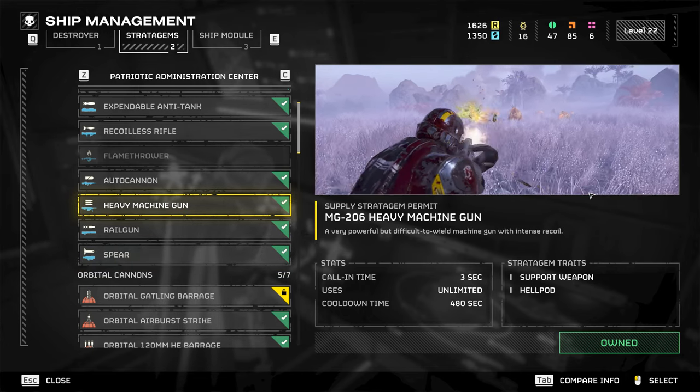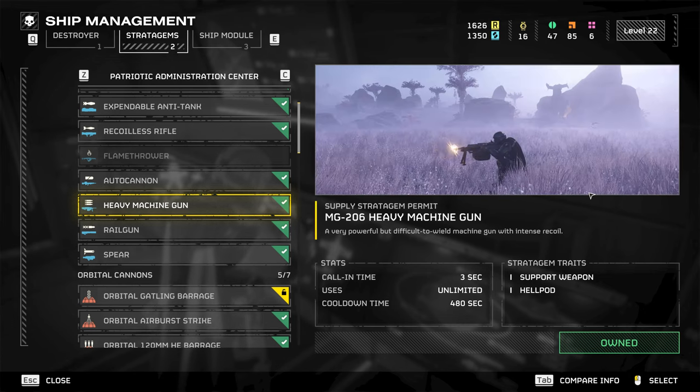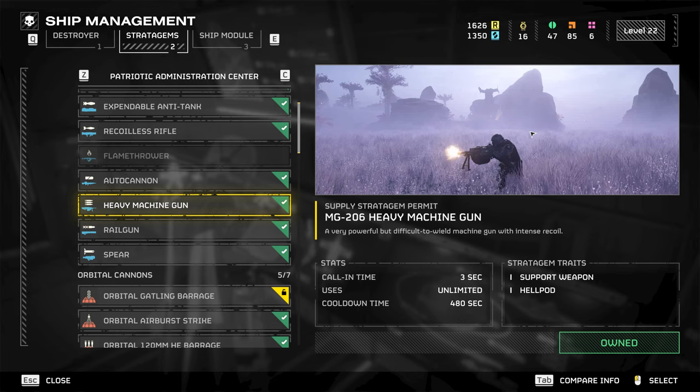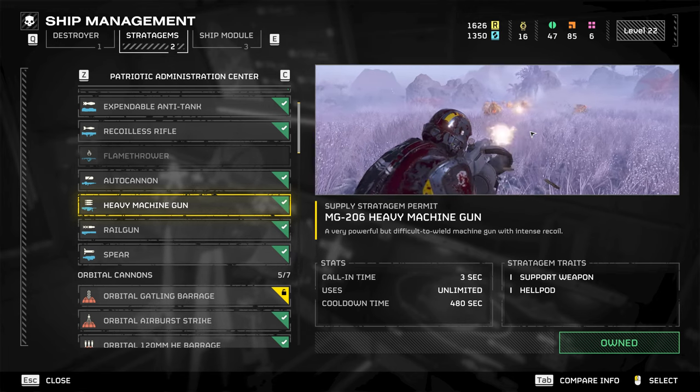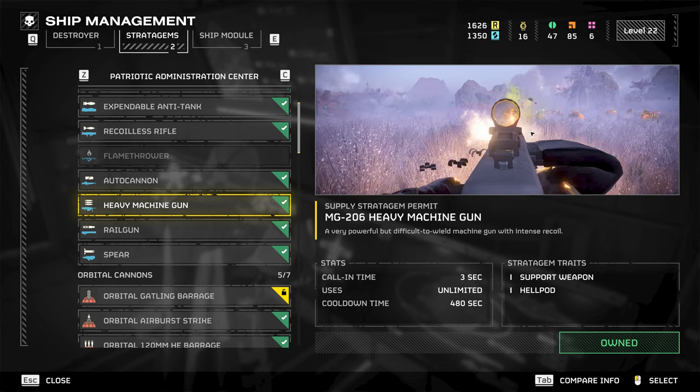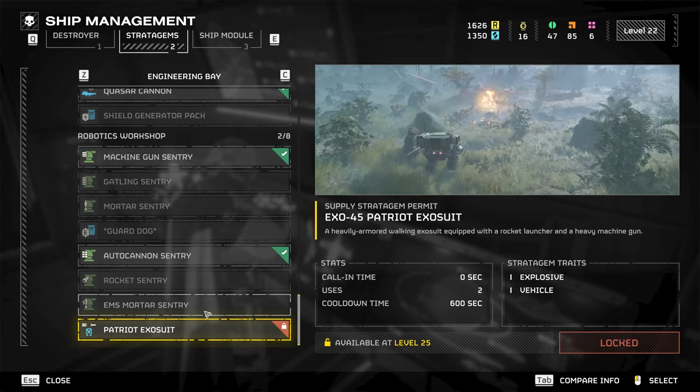Lastly for stratagems, the Heavy Machine Gun has had its rate of fire reduced from 1200 RPM to a more moderate 950. It's unclear if this will make it easier to aim, considering there's no reticle except when aiming down sights.